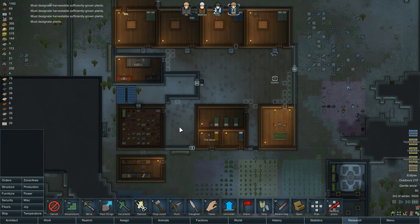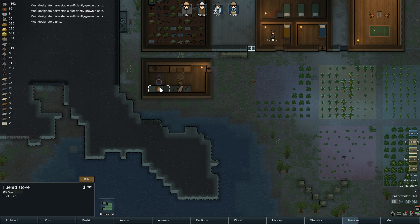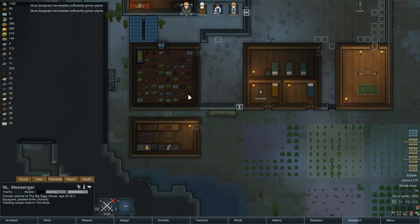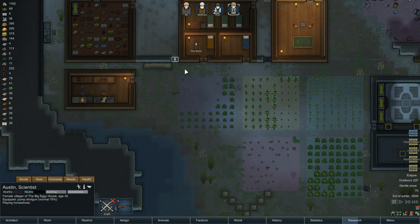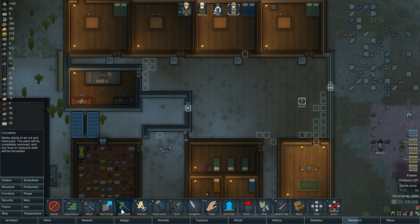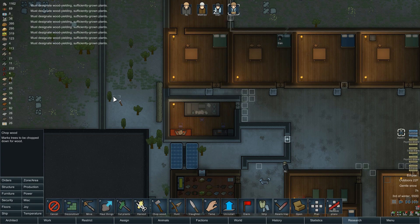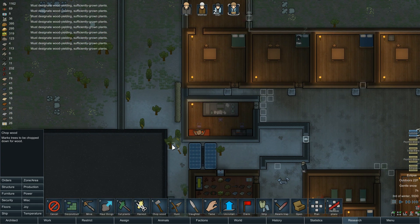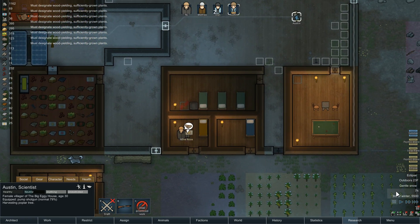Good. Let's check our meal situation out — 26 simple meals, that's a bit concerning. This is out of fuel. So Ryan is going to go work on the nose. What is Austin doing? Austin's playing horseshoes — no, not today. You're going to go get some wood, Austin. We need to go ahead and chop a little more wood here. Let's go ahead and have Austin chop some poplar trees. Ryan is working on the nose here.